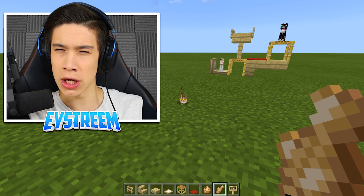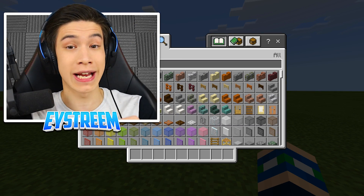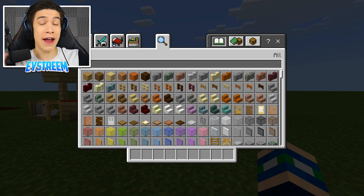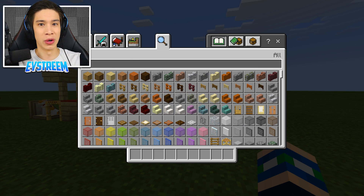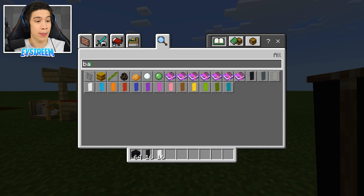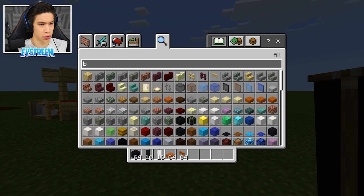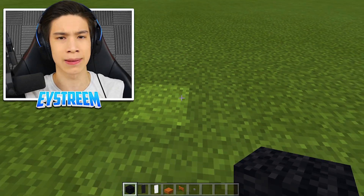Time to move on to build number three. In order to prepare for build number four - my favourite build of today's video, the ice cream stand with actual ice cream - we need to get into the mood of cool and cold. Following on from our last theme of cats, we're going to build an adorable fluffy penguin. For this you'll need: some black wool, two black banners and one white banner, an acacia wood slab, an acacia fence gate, and some buttons.